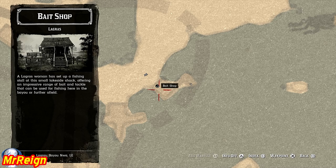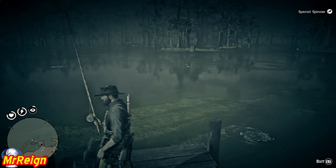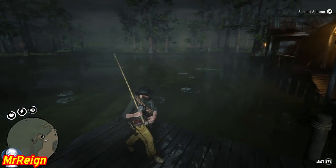In here, use your eagle eye to check where the fish are, and then cast just over them. Now I'm going to read you the text from the guide on the advanced reeling techniques.